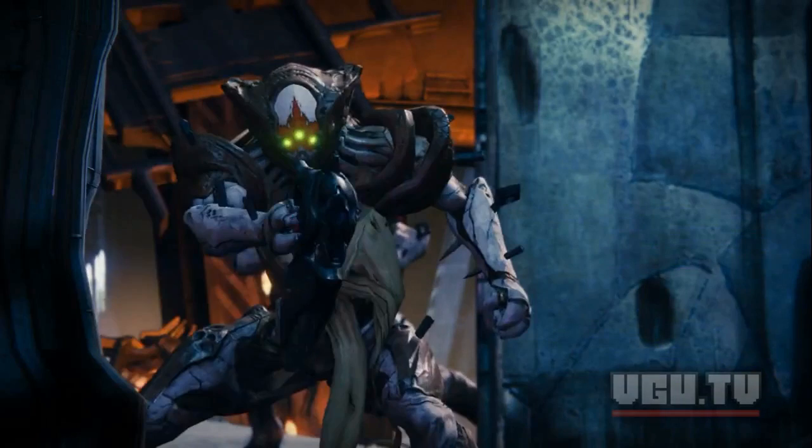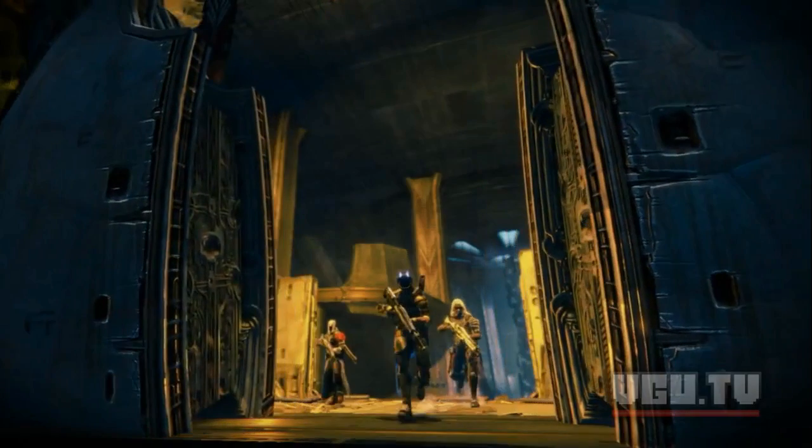We're going to stop the trailer again right here, as we can see a new enemy type. It apparently has three yellow eyes and it walks on two feet — that's about all we know about this enemy at this point. And here we can see a large door opening and three characters going in. It's possible that this is an instance dungeon for the game. We're not sure at this point, but that's our best guess.